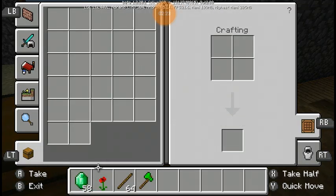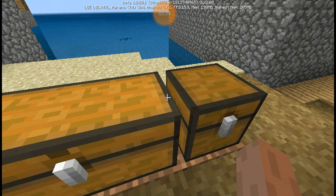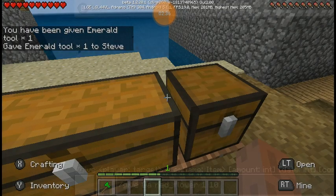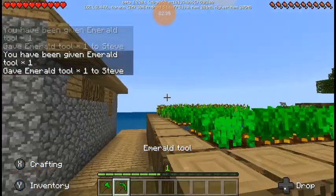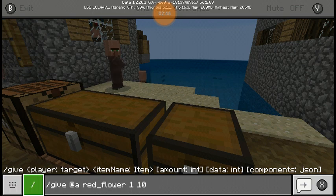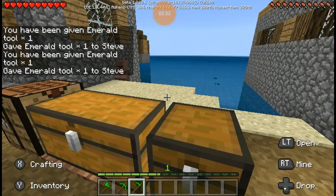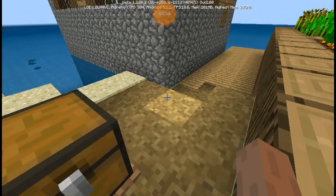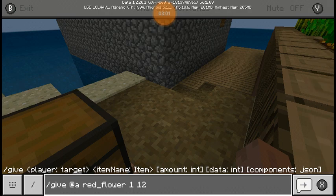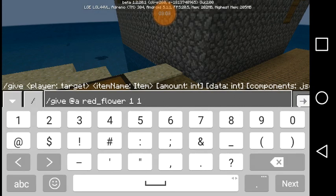With data value nine you get the axe. Let me organize the inventory a little bit — put the flower up here. Yeah, we get the axe. It's actually pretty easy. For ten you get the pickaxe, which is glitched for some reason. For eleven you get the hoe, and for twelve you get the shovel.